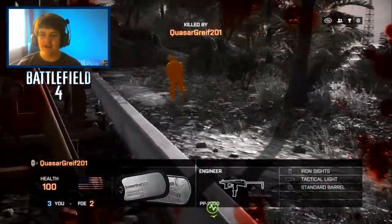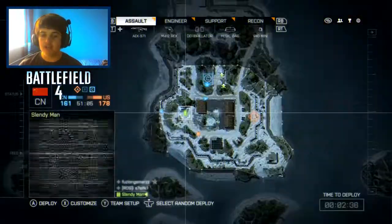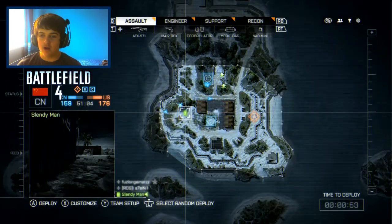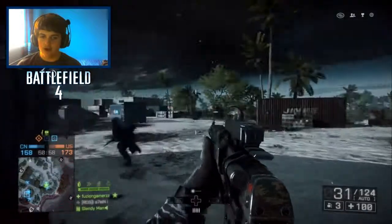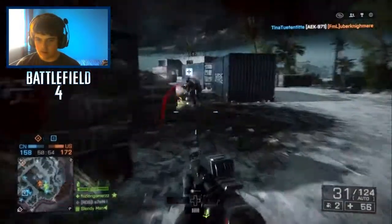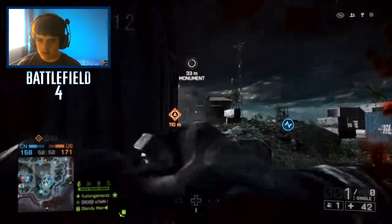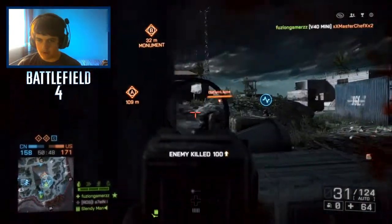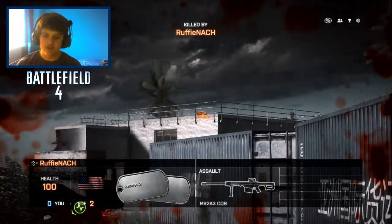If I could have got that shot off on that guy — at that close range it would have been a one or two hit. That was close. They're definitely moving up on C, so we'll probably want to switch to A. We are losing, so we do need to make a move. Sniper on our roof — sniper on the roof.